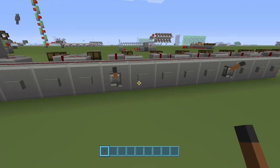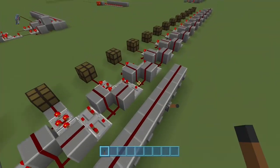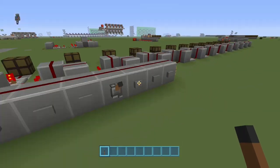Hi everyone, this is a proof of concept that I built a few years ago around the time comparators first came to console. The idea behind it was to see whether or not I could get a decimal output from the corresponding signal strength input.